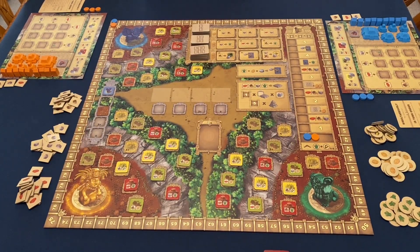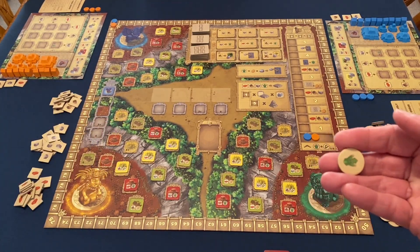There are six resources used in the game — three basic and three advanced. The three basic are wood, stone, and brick. The advanced are corn, gold, and priests. The basic resources are all square and the advanced resources are all circular.